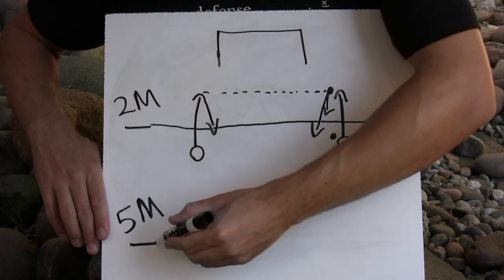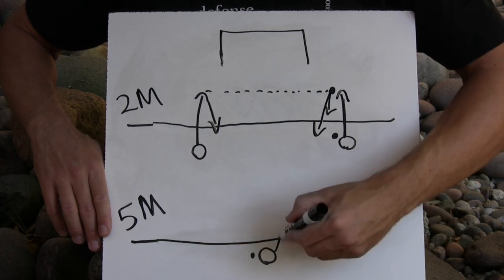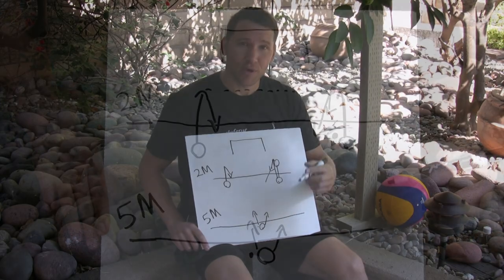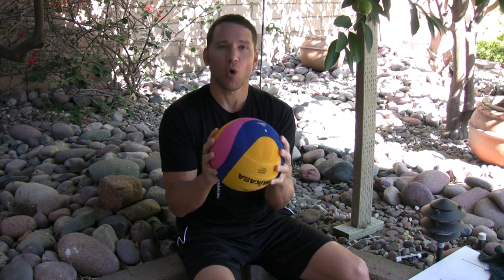The 5-meter line is important because if you draw a foul outside of 5 meters, you are allowed to shoot it if you do it in one motion and in a timely manner — and we cover that in our regular fouls video, so please check that out. You can only have one hand on the ball at a time. Put two hands on the ball and it's going to be a turnover. The goalie can have two hands on the ball as long as he's within 5 meters of his own cage.